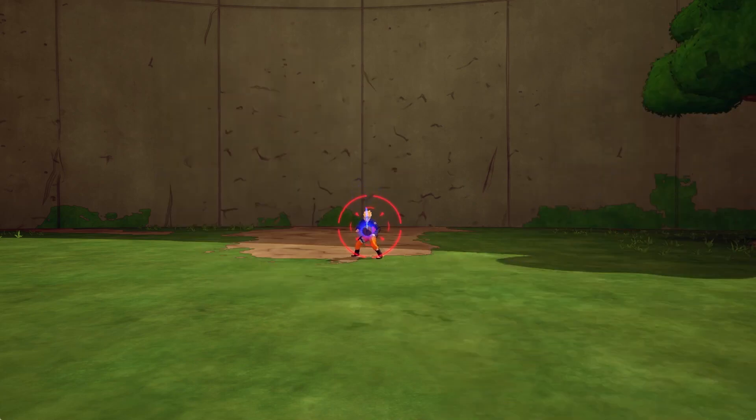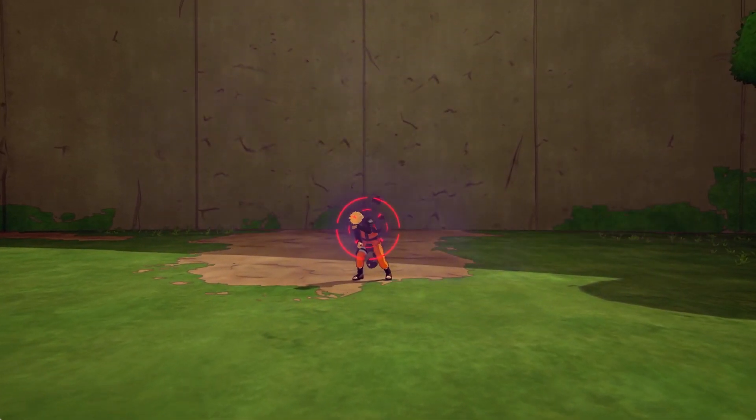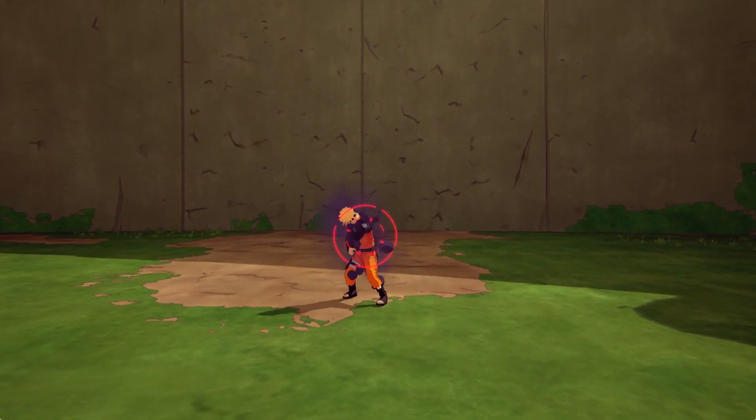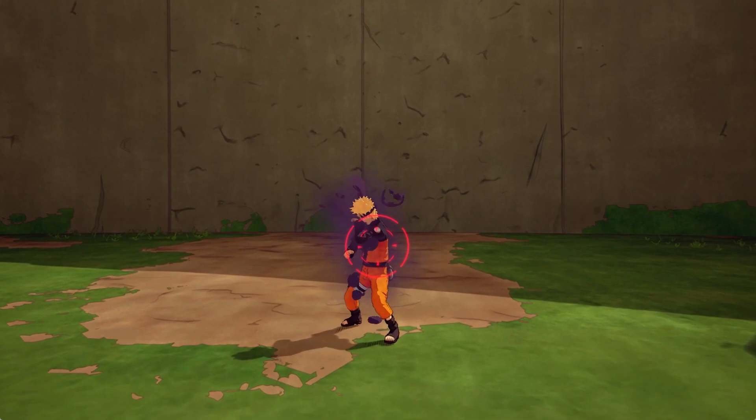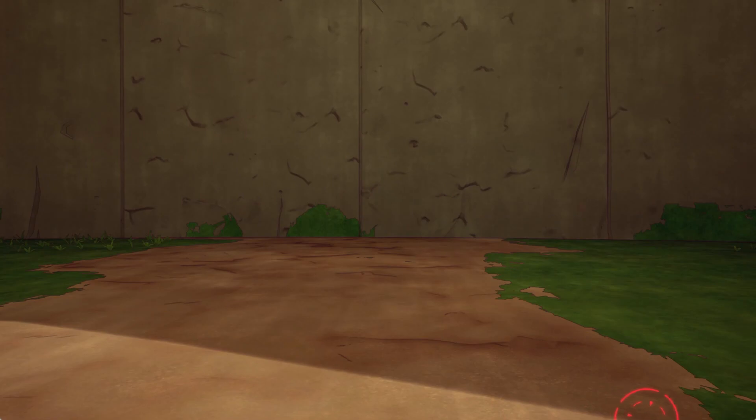Next up for defense is the poisonous smoke bomb, which is also usable for range but I prefer it on defense. It stuns enemies and deals poison over time, which is very good for continuing combos. When you hit them with the smoke bomb, they'll be in a stunned animation for about two to five seconds — unable to move — while taking poison damage. During that time you can charge up a jutsu or combo them. I especially recommend this for pits and whenever you can land that one-hit stun.